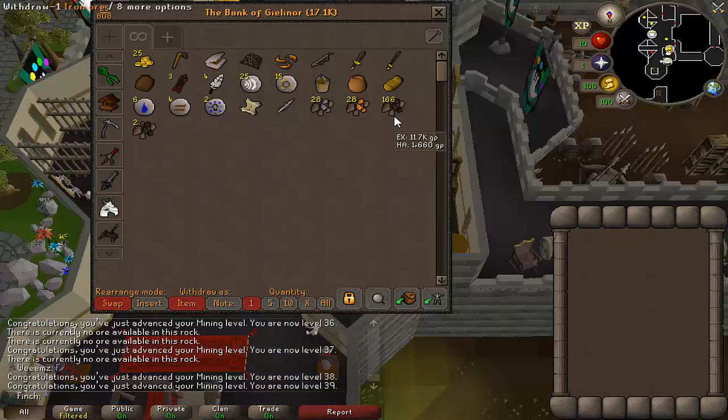It's very busy here at the moment. So as long as I don't get too unlucky on these iron ores, this should be enough to get me to 31 smithing. I'm going to go ahead and do that and also continue working on the Client of Kourend.